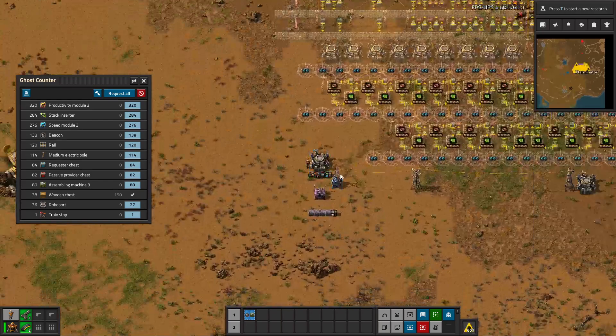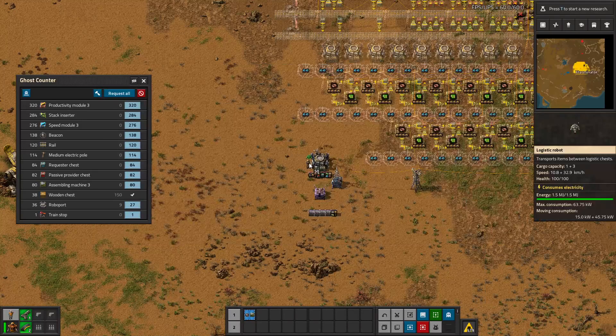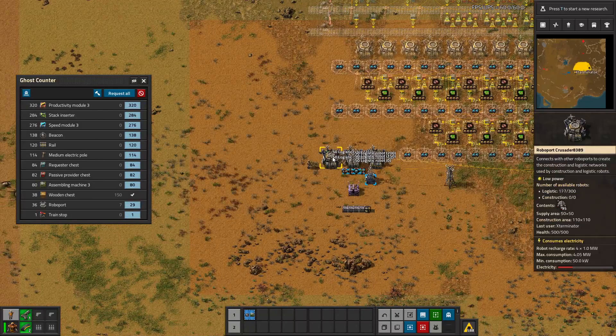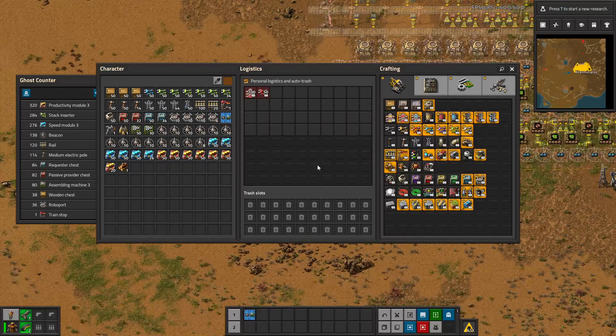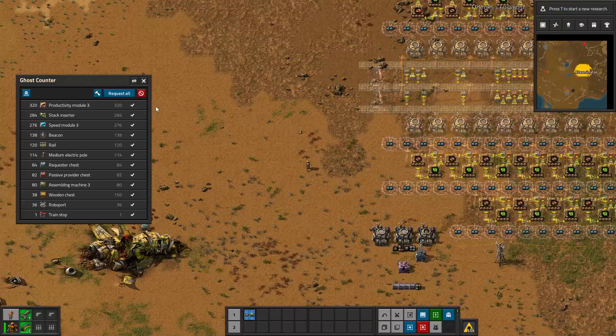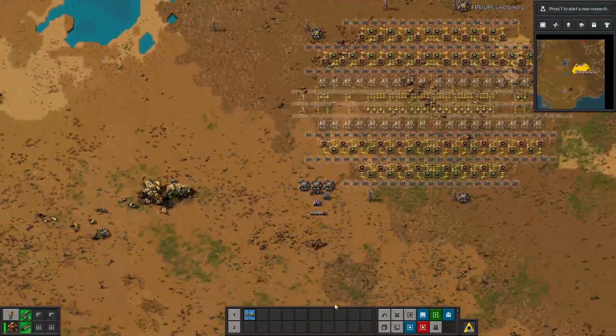So of all this stuff in chests here, I'm just going to add some robots to the network to show this off. I'm going to add a roboport or two here just so it charges a little faster. And you can see these are going to start bringing me all the stuff. You can see it being fulfilled - boom - and then it just got rid of the request. So it's not like you're stuck with these and have to manually clear them. It'll just automatically get rid of them, which is super, super nice.